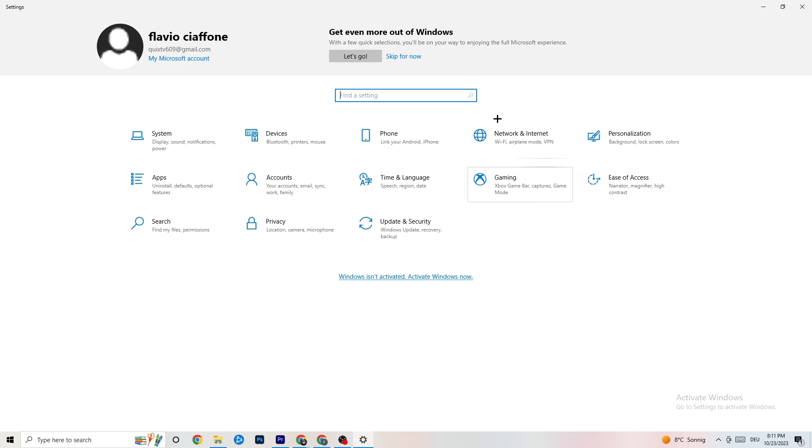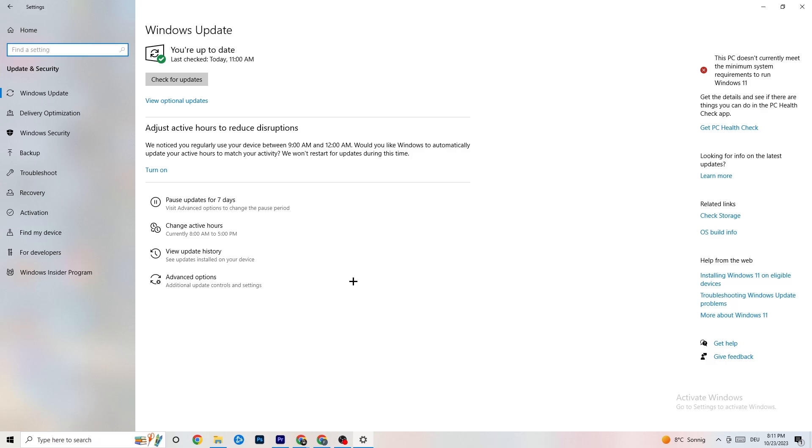Go back to your main Settings and click on 'Update & Security'. Stay on the Windows Update section — as you can see it was last checked today and I have the latest version of Windows, but I really recommend you check your Windows for updates. Updating to the latest Windows version will increase your system's power and help a lot with every single issue you're currently having.